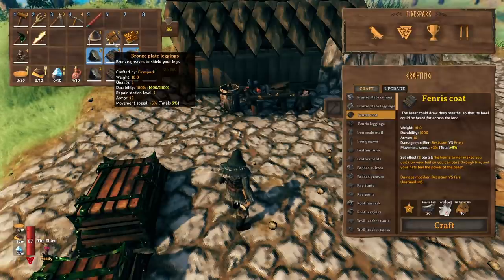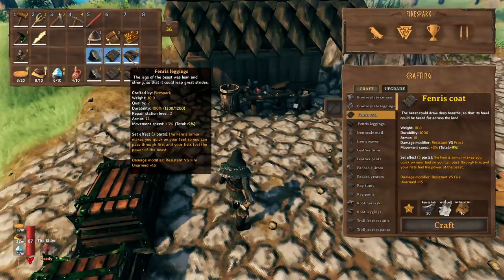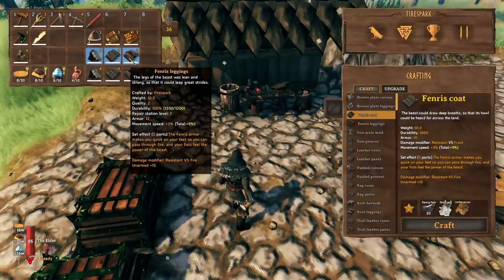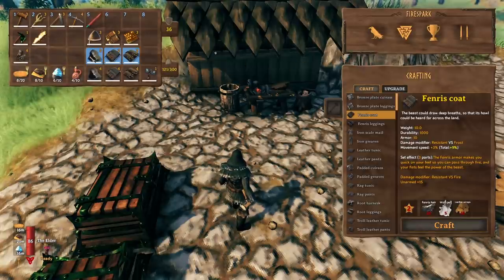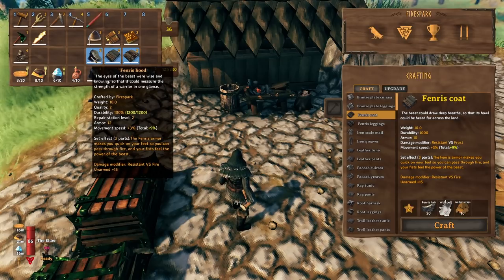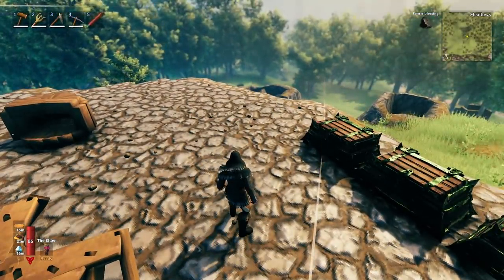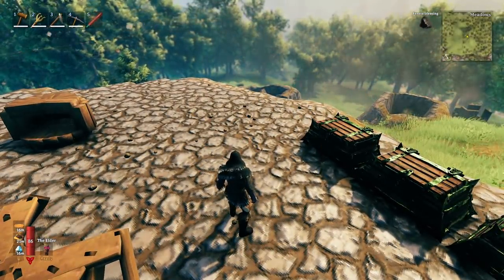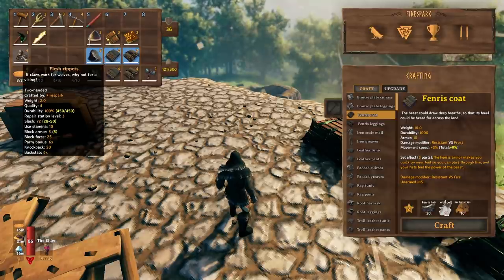It's basically a situation of: do you want to take the extra steps to go get this armor for the bonuses it provides? The bonuses you're going to get are frost resistance, fire resistance from the full set, and an increase in move speed. The unarmed bonus is probably going to be useless for most people unless you're going to use the new flesh rippers as your main weapon — unarmed skill still doesn't give you much increase in basic punches.